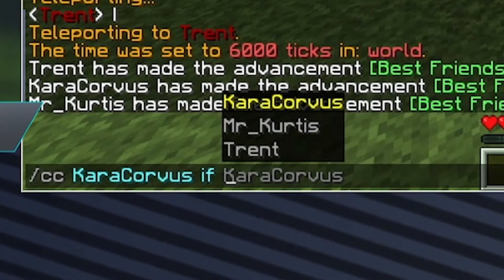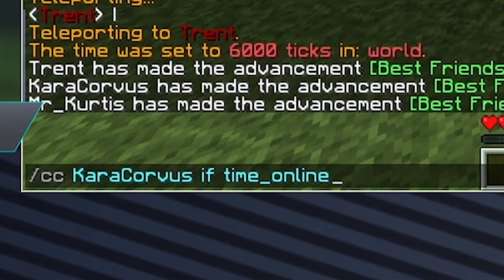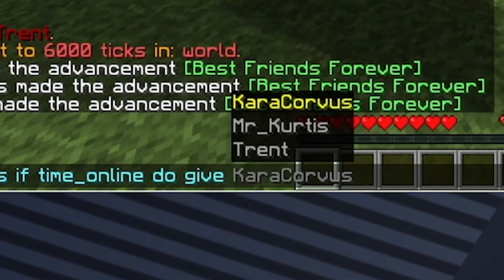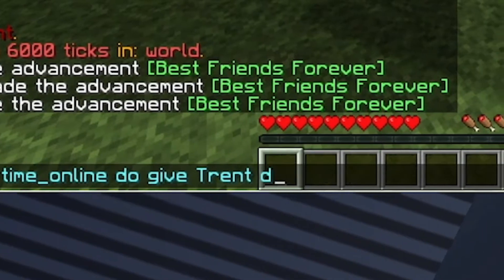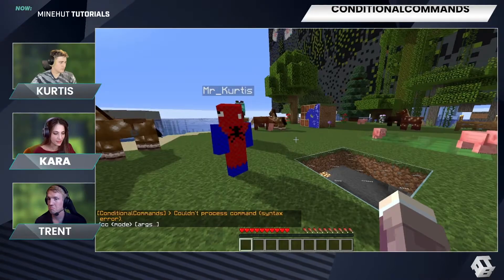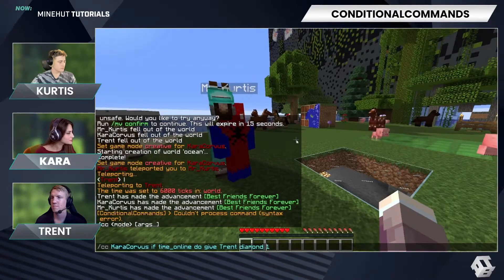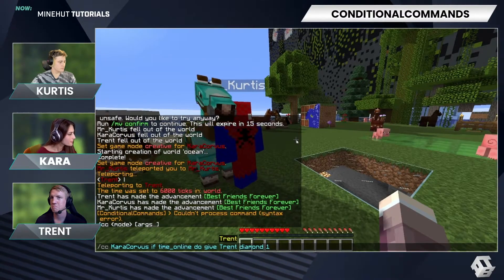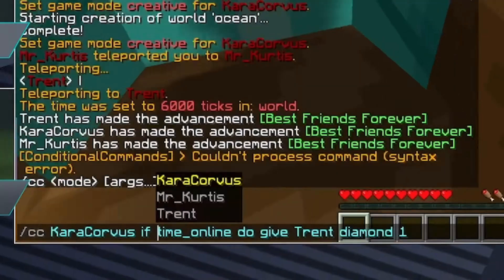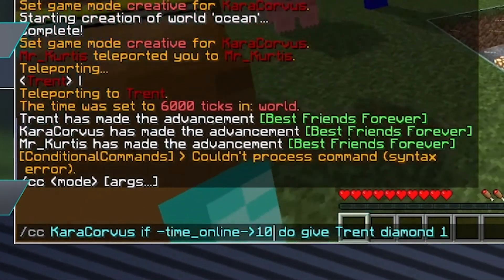Let's say the condition is time online, then do, then we'll say give Trent diamond one. I see a syntax error — kind of confusing. I need to fix my syntax. I have to do: if time online is... let's do a thousand.